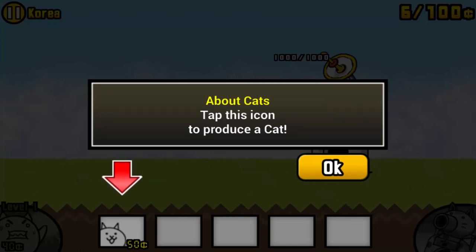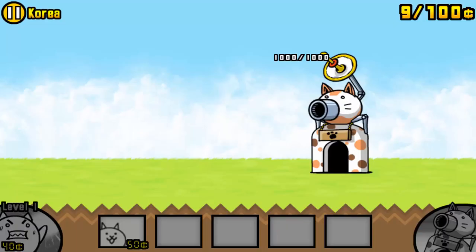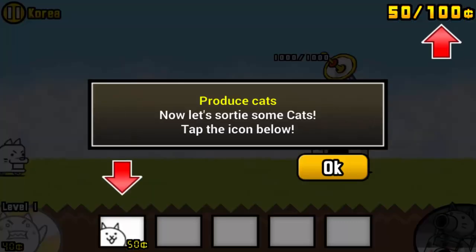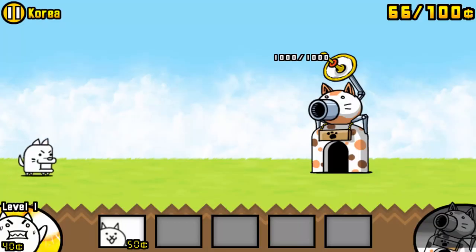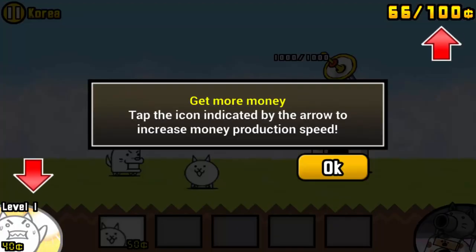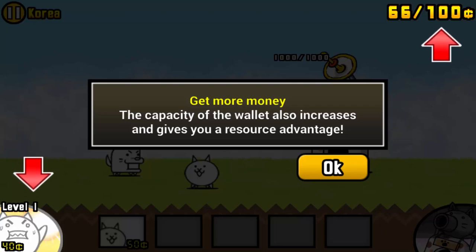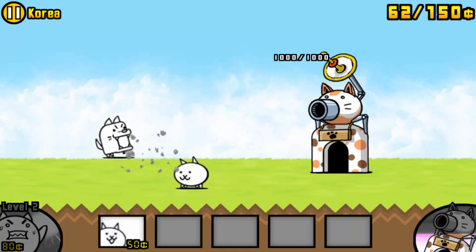So, about cats — tap the icon to produce a cat. You need money, not real money, duh. I'm gonna spring one out. Are we defending? I think we're defending the base. Tap the icon indicated by the arrow to increase money production speed. The capacity of the wall also increases and gives you a resource advantage. Oh, cool. This is like Plants vs. Zombies.